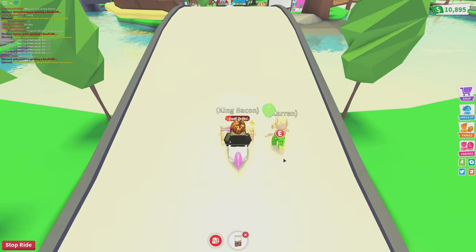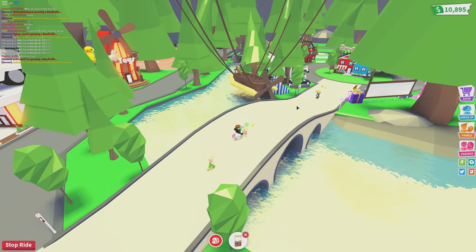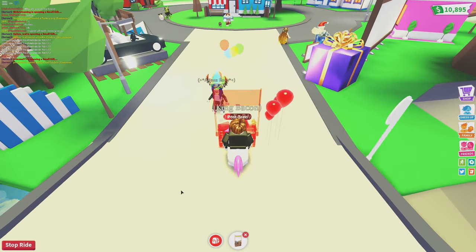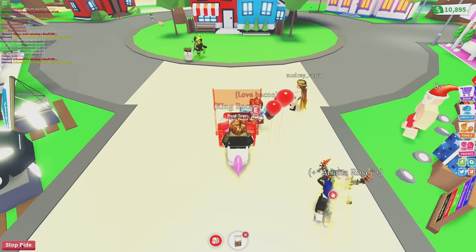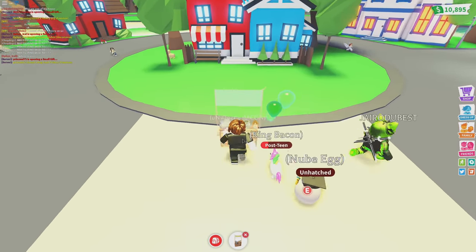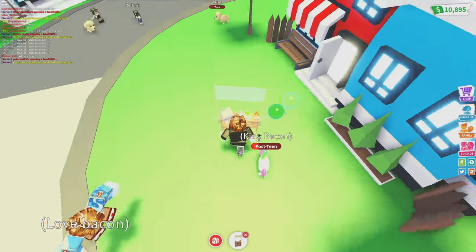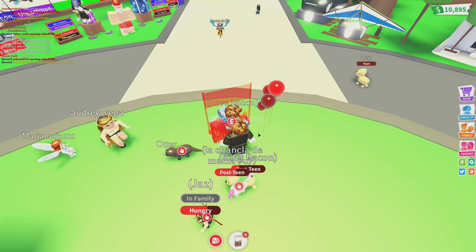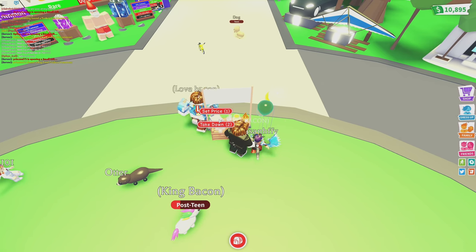Because most everybody in Adopt Me spends their time inside of this center area — it's like dead center in the map — I'm going to come on over here and go right in front of the nursery. Once I'm off my unicorn it's no longer red, because when I'm on the unicorn it's in midair. This bacon here keeps on getting in my way.